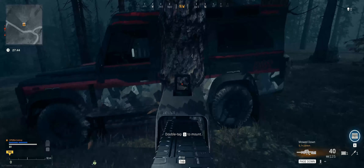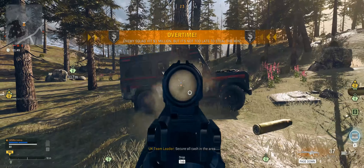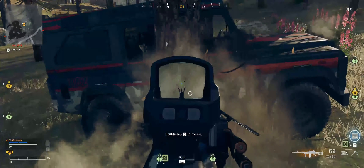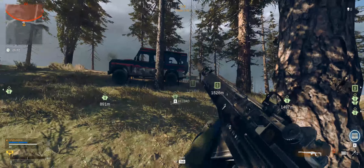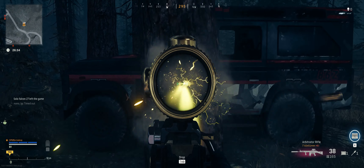With FMJ on light trees, shotguns, SMGs, and pistols are still unable to penetrate them. However, intermediate cartridge weapons can now shoot through one. Surprisingly, full power cartridges have stayed with one. Marksman rifles have now gained the ability to shoot through two trees, while sniper rifles have stayed in the same spot.